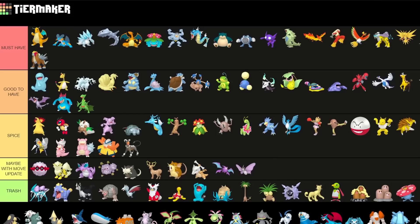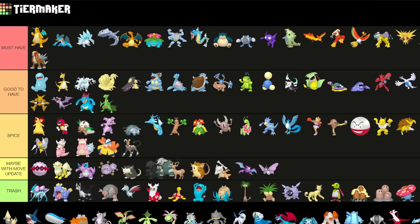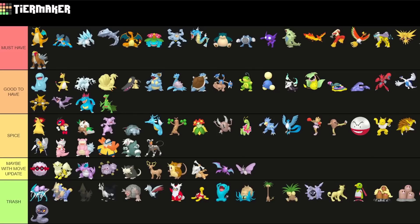Mawile is good to have for a lot of limited metas — definitely a cool Pokemon. Aggron is a half decent Rock type attacker but honestly I'm going to put it into Spice, just for the people that love Aggron — but it's not the greatest. Manectric is actually fairly strong but mainly as a Mega, and not really as a normal variant, so I'll put it in Trash.